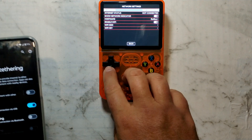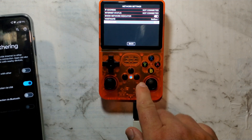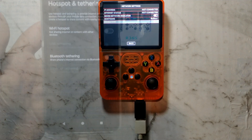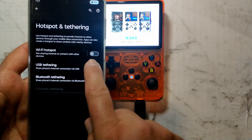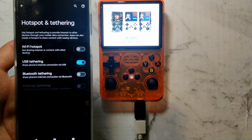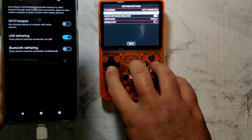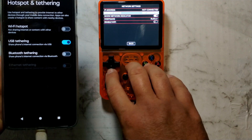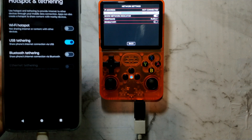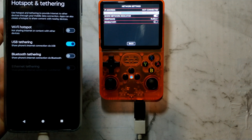I'll restart it with tethering enabled and disable Wi-Fi, then reset the R36s with the phone attached to see if it gets detected. The phone is detecting the R36s at least, which is a good sign. Going down to network — still no internet access. That is unfortunate. This method works perfectly on a genuine R36s; in fact, this is my preferred method of getting internet onto the handheld. It just looks like internet doesn't work at all on this clone.